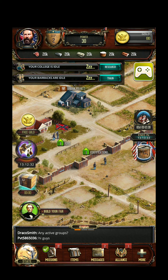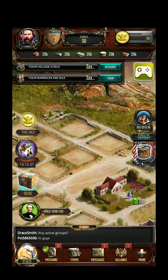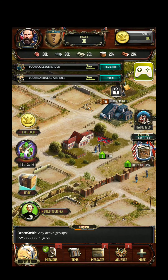Welcome friends! Today I'm starting to play a new American Civil War game. It's called War and Peace: American Civil War. It's one of my favorite historical events from American history. I've chosen the Confederacy side.